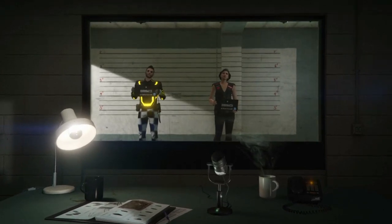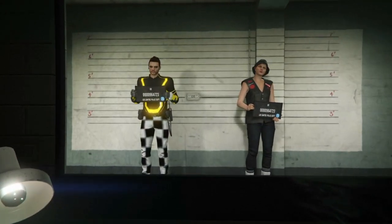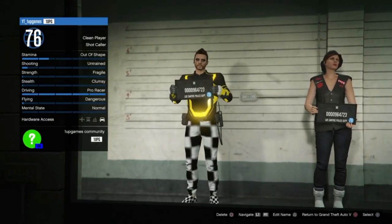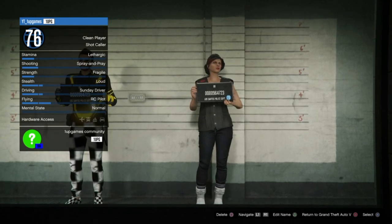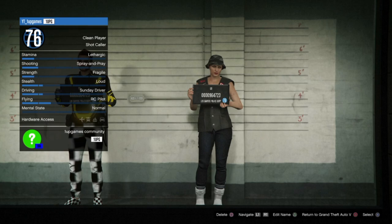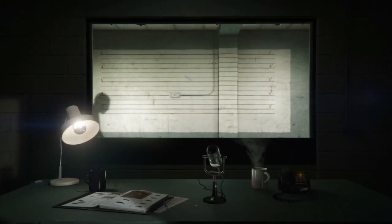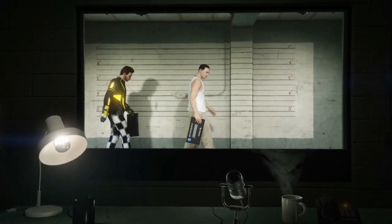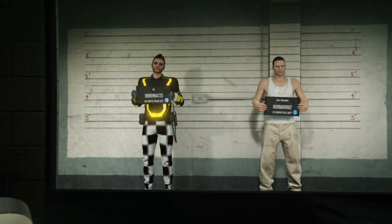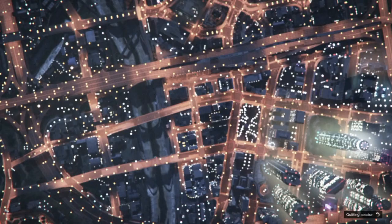Once you've done that, go into the female character. Just to make sure it focuses on her, keep switching between the two characters until it properly focuses onto the female character. Then go ahead and type 'delete' to delete her. Once it loads back to that screen, press circle to back out into GTA 5.